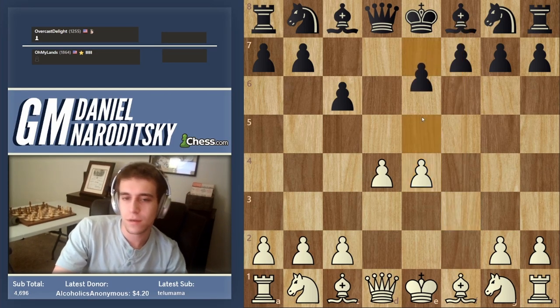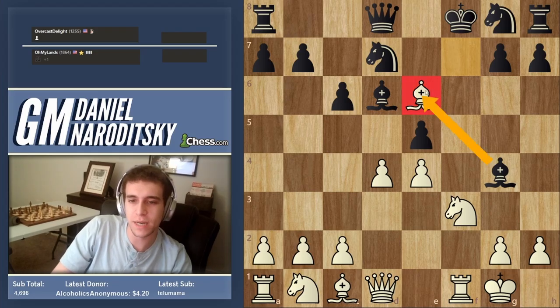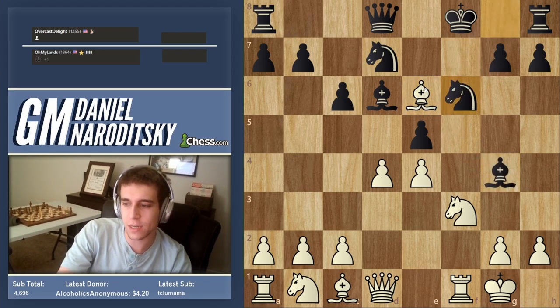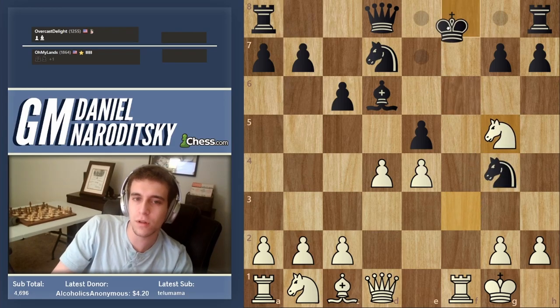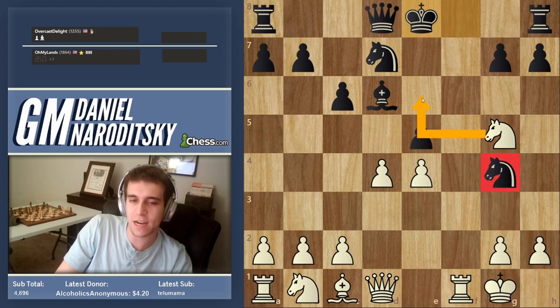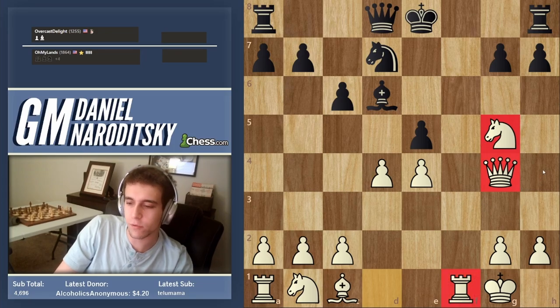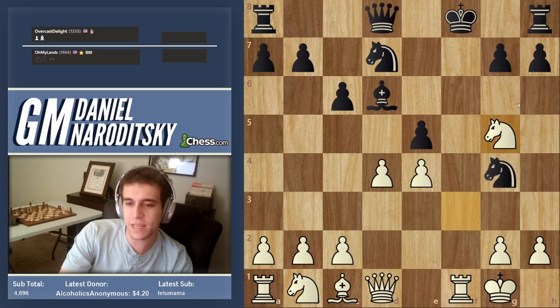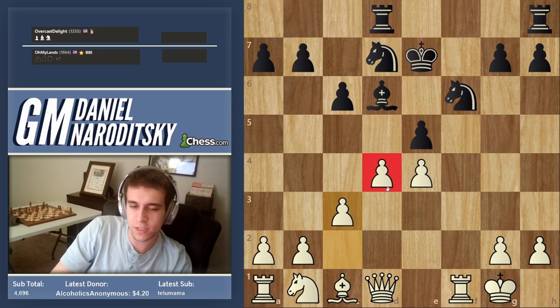Taking the bishop would have been impossible. Knight gf6 is a good attempt but doesn't work — bishop takes, knight takes, knight g5 check, and this is totally crushing. The lesser evil would have been to give up the knight instead of the queen, but we'd still have an overwhelming attack. Once we win the queen and support our center, the last thing to point out: